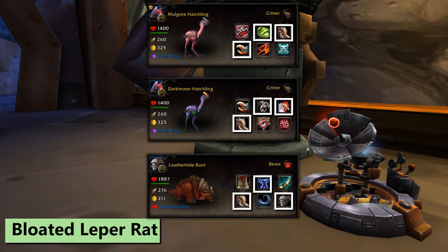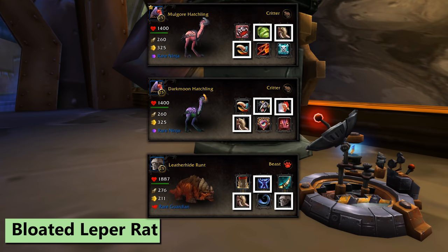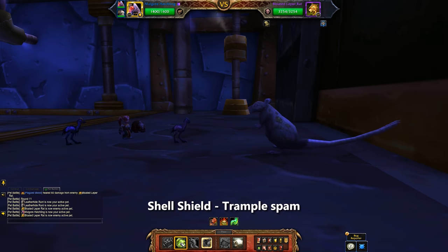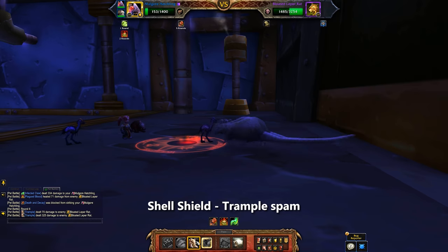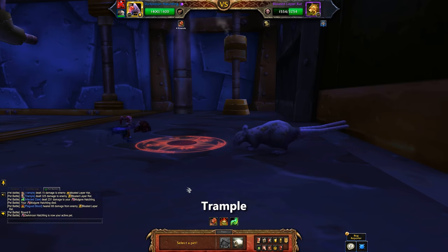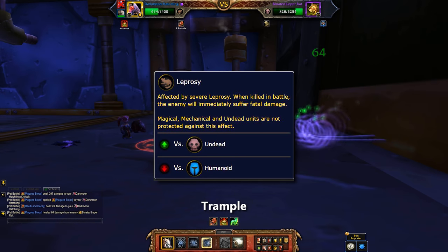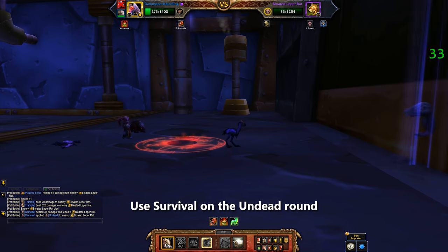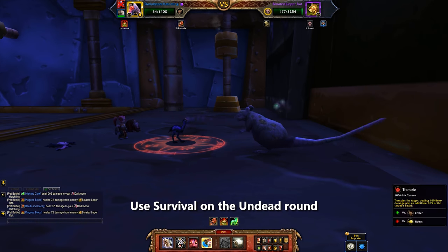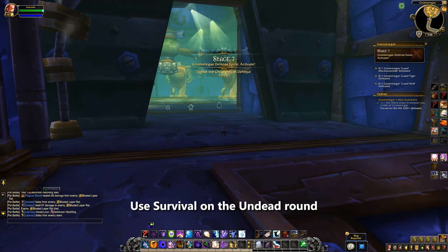After those two it's time for our next boss, the Bloated Leper Rat. For this guy I've got a Mulgore Hatchling, Darkmoon Hatchling, and third is the Leatherhide Runt. Key moves are Trample, and you want Survival on your last pet. Start with the Mulgore Hatchling, apply Shell Shield, then Trample and just keep trampling. When your Mulgore Hatchling dies, bring in the Darkmoon and continue trampling. The rat has a Leprosy debuff which will kill your active pet whenever the Leper Rat properly dies, so make sure when he enters his undead bonus round you use Survival on your third pet, otherwise you don't get to win.